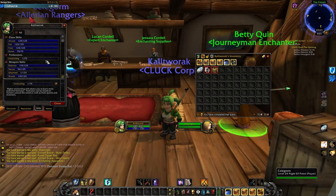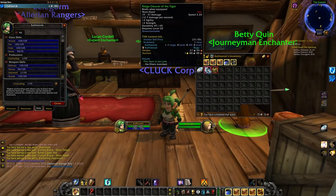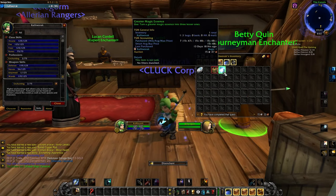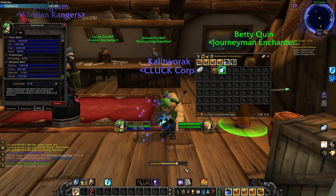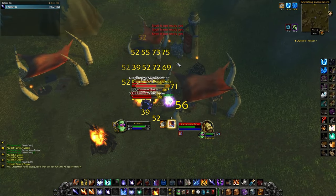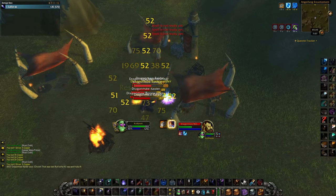For those that don't know, you do not need a high level enchanting to disenchant greens. All you need is an alt that is level 5 to learn enchanting, and you can send it all your bad greens to disenchant. More often than not this is better gold than vendoring, especially once people need those enchanting mats for leveling it in phase 2.